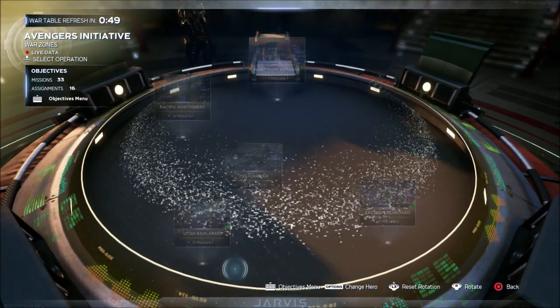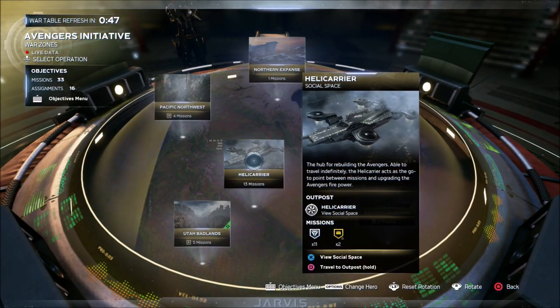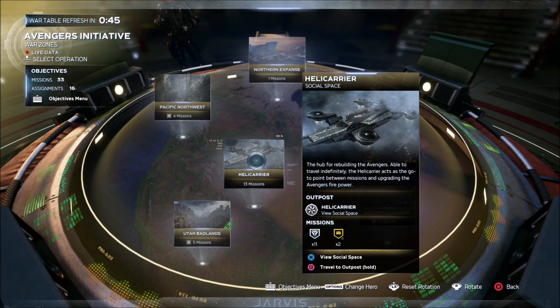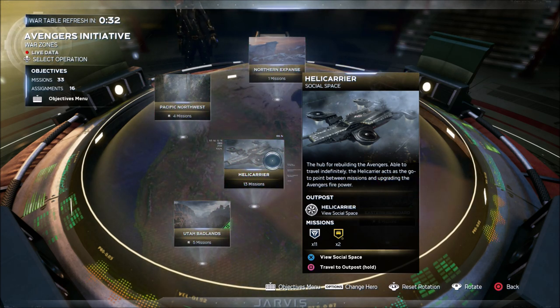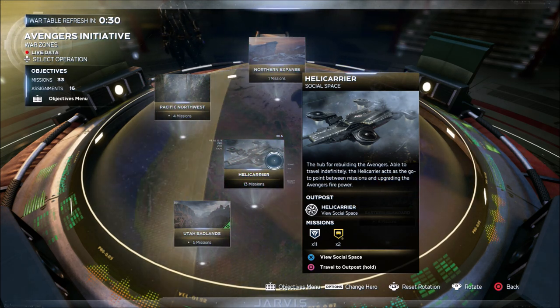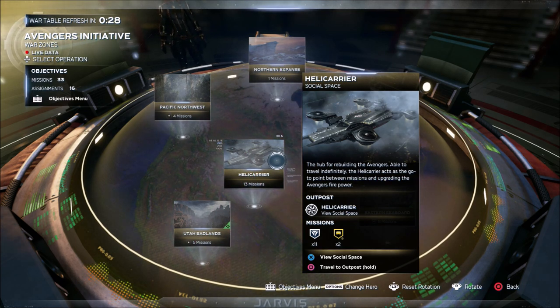Once you have completed the entire single player story, you have the option to travel back and forth between the Helicarrier and the Ant Hill at any time from this area right here. I play on PlayStation and it is Square to travel back to the outpost. It will show whatever option you have for whatever platform you are playing on — it's going to show what you need to hit to travel back and forth.